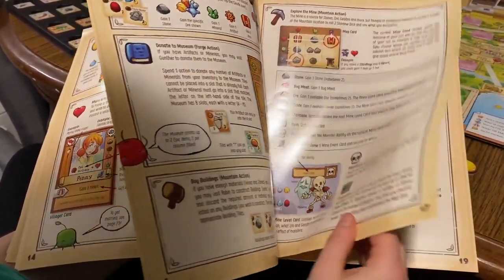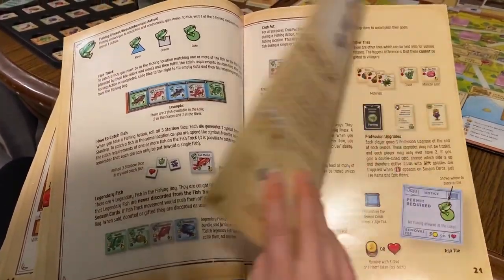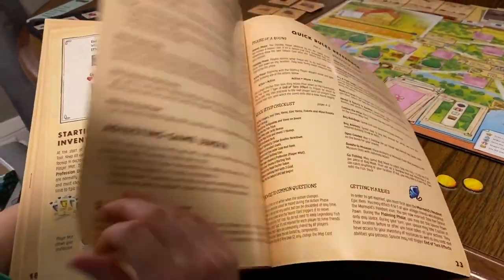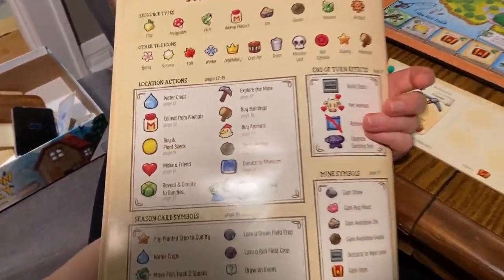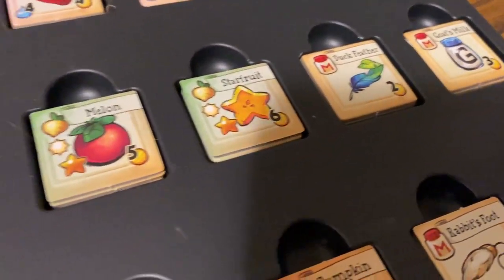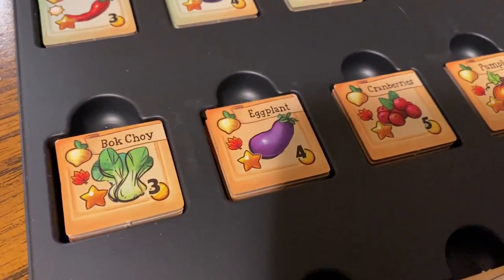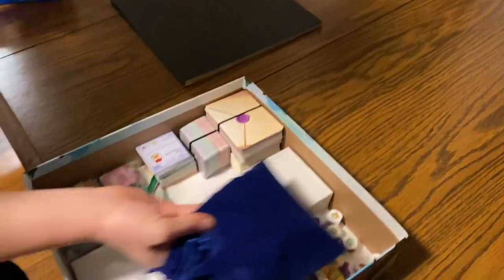It was definitely more of a learn than I was expecting in terms of parsing that rulebook and figuring out the flow of the game. There's a lot of pieces to set up because they have art for all of the items, basically, in Stardew Valley. So just laying this thing out will take a while. Putting it back in the packaging can get a little bit messy — there's a lot of small pieces here.